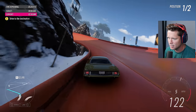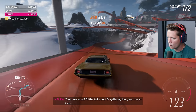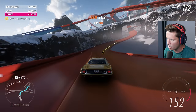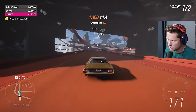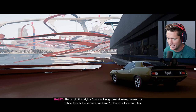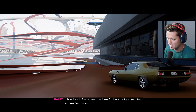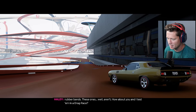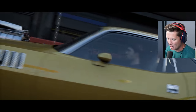All this talk about drag racing has given me an idea. Are we gonna do one of those rubber band launches? The cars in the original Snake vs. Mongoose set were covered by rubber bands - these ones aren't. How about you and I test them in a drag race? Bring it on, Hayley! They should have had a giant rubber band that launched us off - that would have been sick.